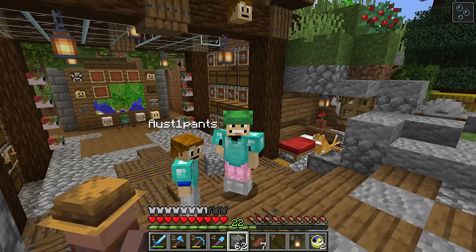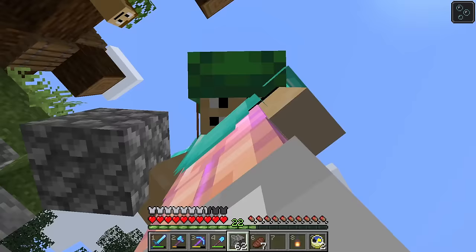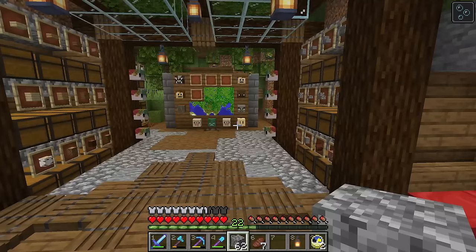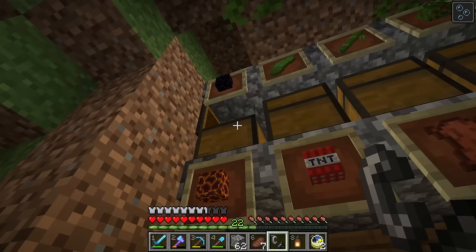Awesome, you look ready. Make sure you have your turtle head — maybe I need a turtle head. Make sure you have gold. Yes, I have my gold shoes on. I need gold — no gold pants? I have my gold pants on. Okay, I've got our flint and steel and we also have a lot of obsidian.